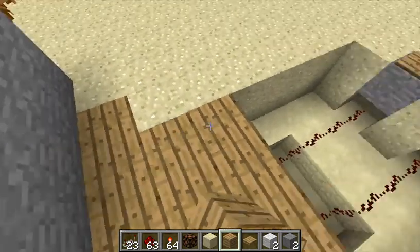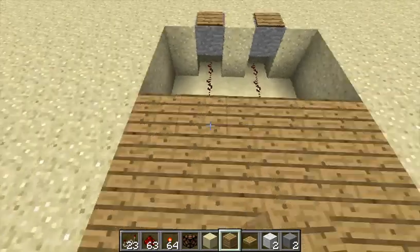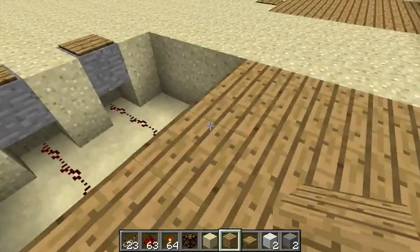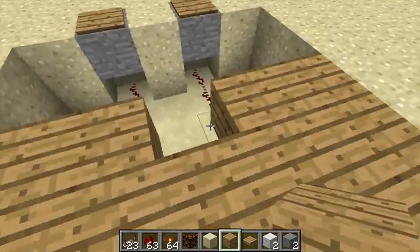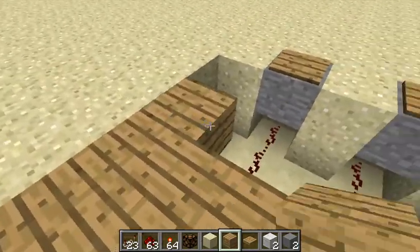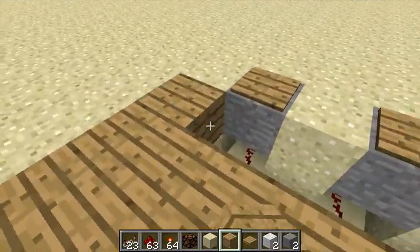The AND gate doesn't have to be only three blocks long — it can be much longer, up to ten or more, as long as the redstone between the two torches can be powered. That way you could hide both pressure plates if you wanted to, putting one on one side of the room and one in another room entirely — perfect for an adventure map.